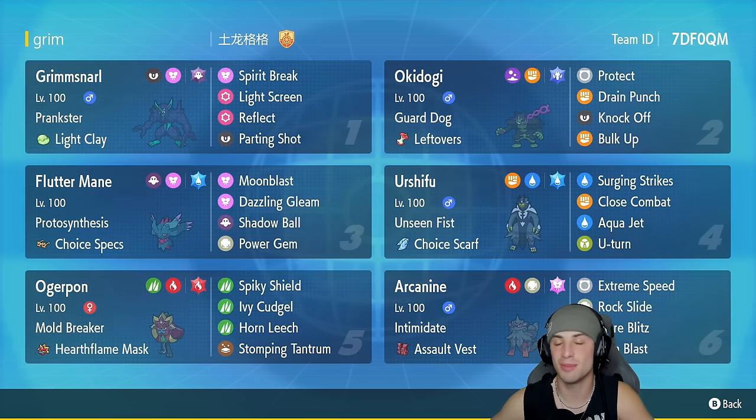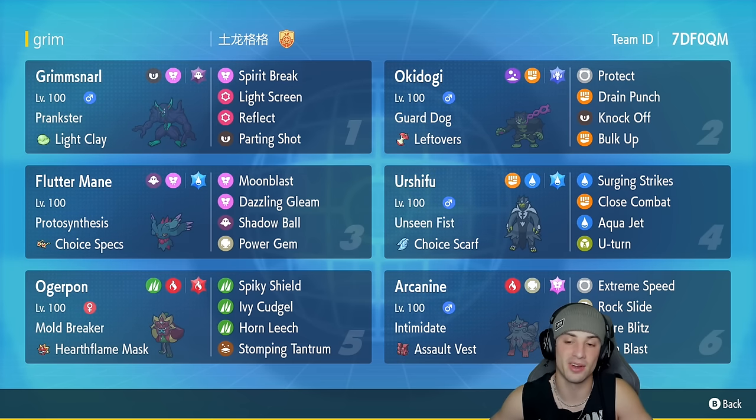Flutter Mane is in our third slot with Choice Specs to maximize damage — it's got Moonblast, Dazzling Gleam, Shadow Ball, and Power Gem to deal with any flying or fire type Pokemon in the meta. In our fourth slot we've got Urshifu with the Choice Scarf, making it super fast and hitting like crazy. It's got Surging Strikes, Close Combat, Aqua Jet, and U-Turn to pivot out.